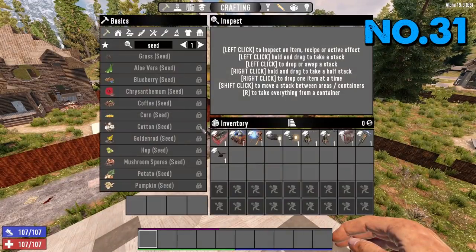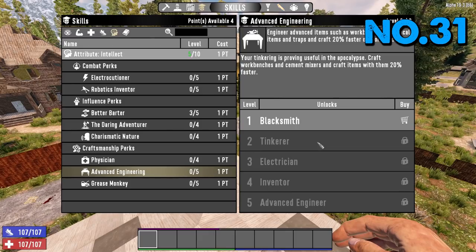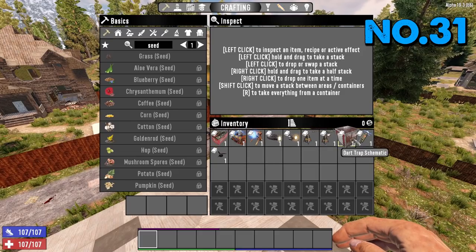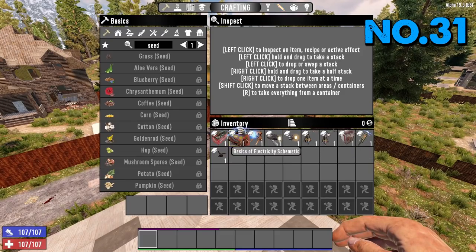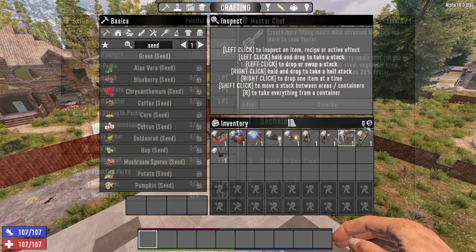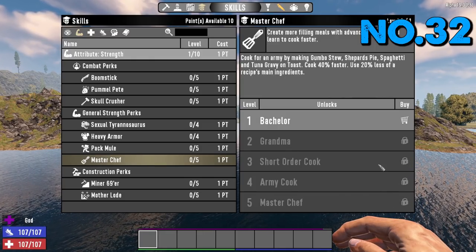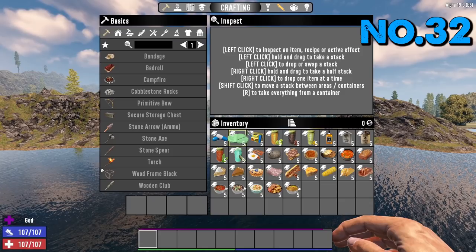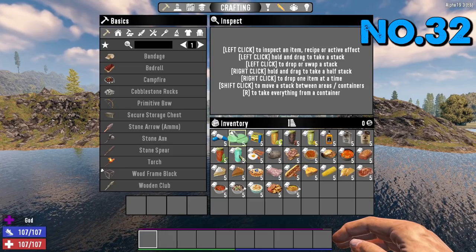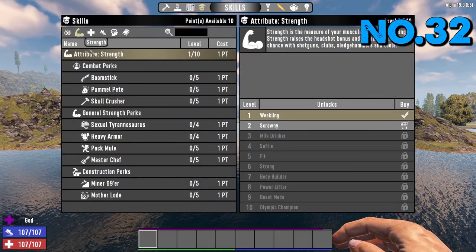Tip number 31: with electrics, specifically going into Intellect and Advanced Engineering — you don't have to put points into any of these. All the traps, all the electrics, all the turrets can be found book-wise or from a trader. Tip number 32 is about MasterChef — it does help and reduces costs of meat and so on, but it's not important because you can get all your books, medicines, food and drinks in the world, looted or from the trader. You don't need to put points into MasterChef.